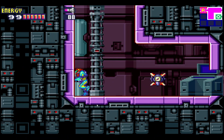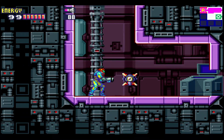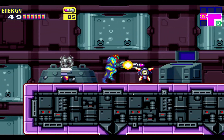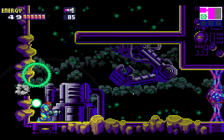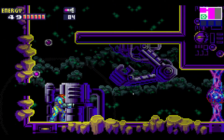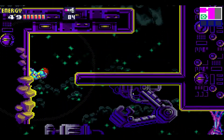Oh wait — I had invulnerability on, that's why I wasn't dying. Let me disable that. Sorry — I just went through enemies like nothing happened. There's a way to go down there, I just completely forgot how. I think you go right here — that's a whole other area but there's a way to go down over there.